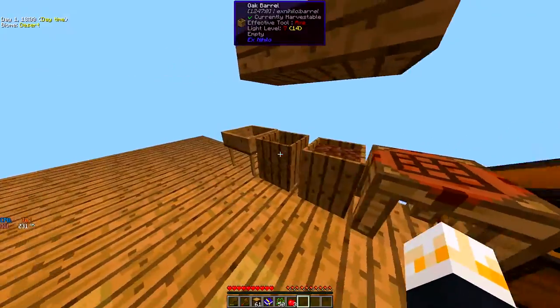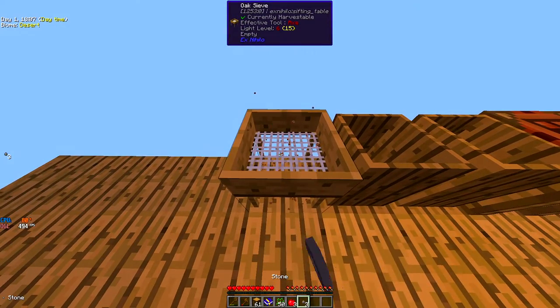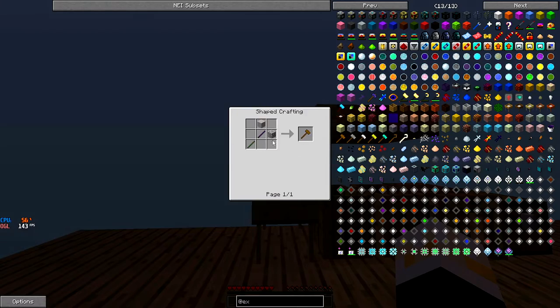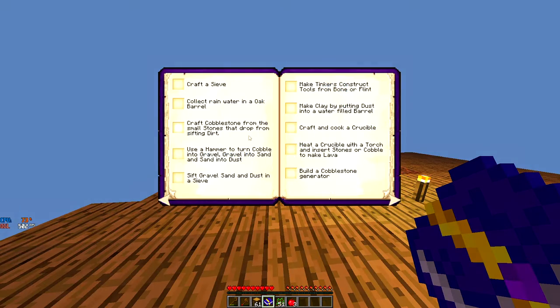Now we have a sieve. What we do is take dirt and sieve it. That's simple — and we get these stones. I need four of these and I think I can make cobblestone out of them. I also need to make a wood hammer.